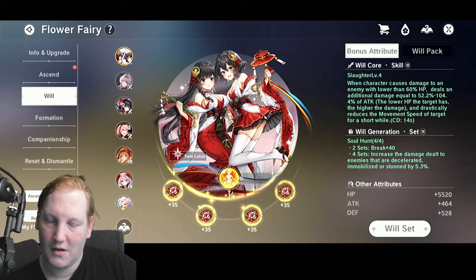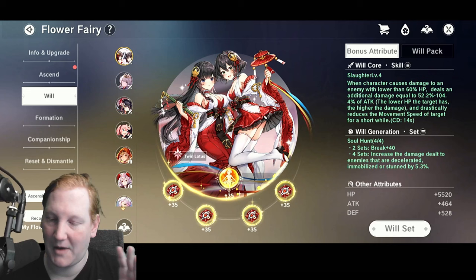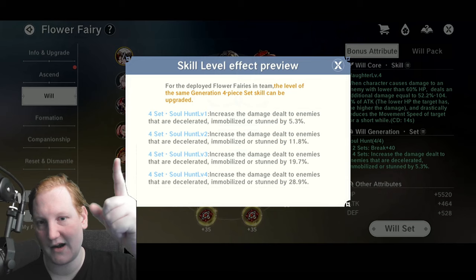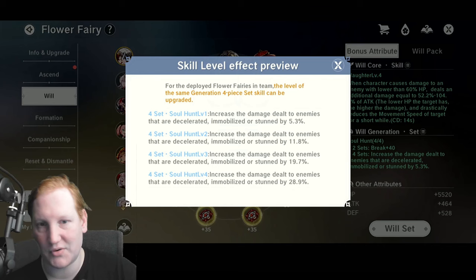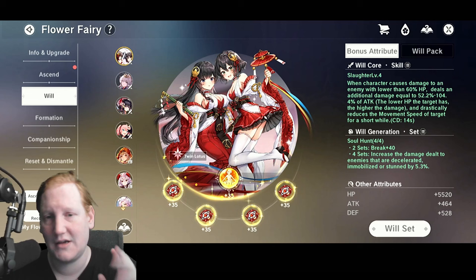Will Generations are the bottom parts of the fairy. They also have a set bonus that goes up to level four with your four deployed fairies stacking as well. For example, Soul Hunt level one gives 5.3% extra damage, but with all four deployed fairies that becomes 28.9% extra damage.